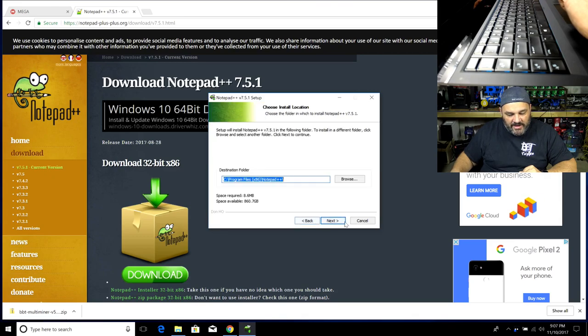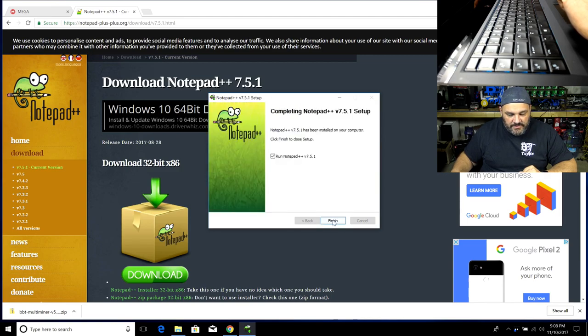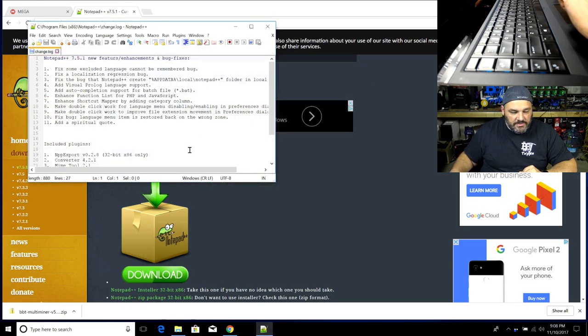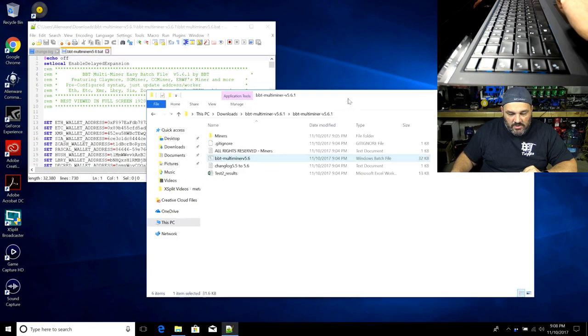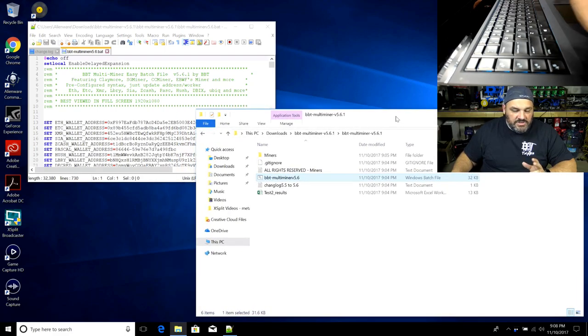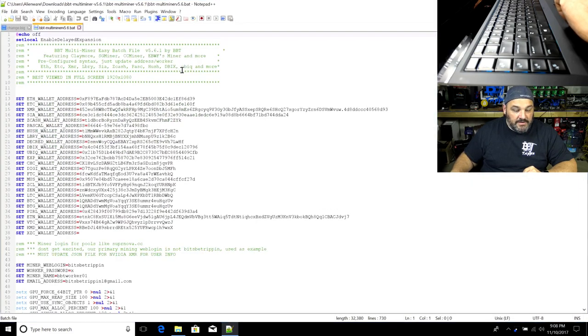Once you run Notepad++, it looks a lot like Notepad. Close the websites and drag the bat file over to it — it'll open right up. So the steps so far are: download the miner, unzip it, and open Notepad++. That allows you to edit the batch file, which is essentially what the multi-miner is — it's just a bat file.